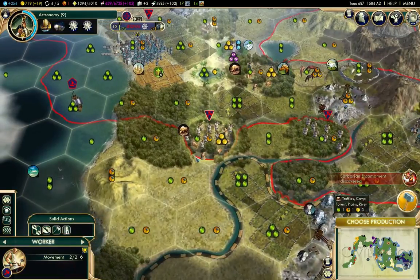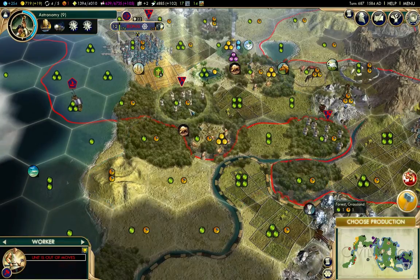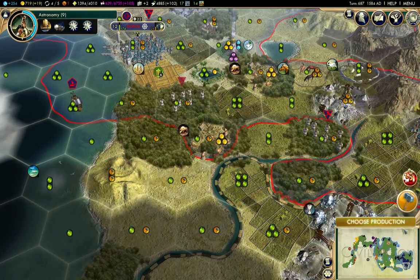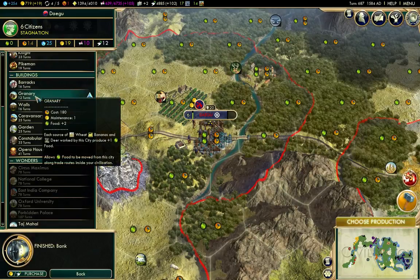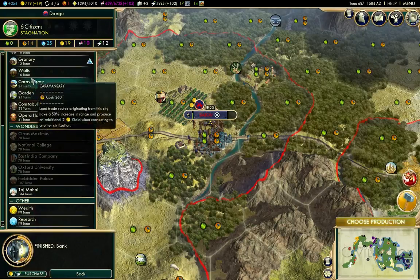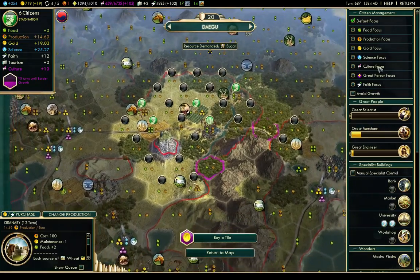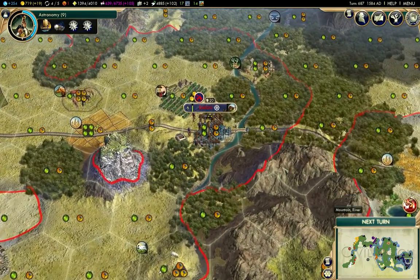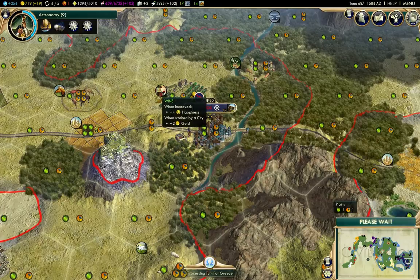There's a bunch of barbarians there — I think my scout's going to get killed. That's truffles. I'll improve these two tiles there. I suppose everyone's officially calling them hexes instead of tiles, but you know what? They really are tiles. Granary — this city is stalled. By building a granary, it'll actually grow, so I really need to start improving these tiles over here too. I think I actually need some more workers.